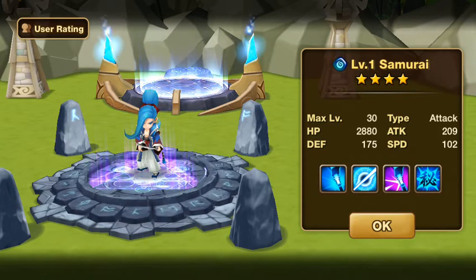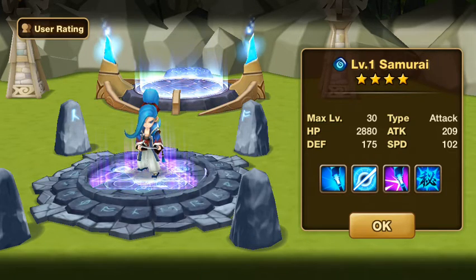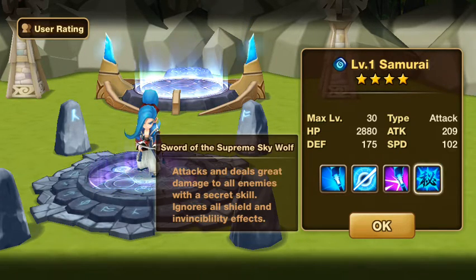He is an attack-type monster, and his skills are: Wield — quickly draws the sword to attack the enemy, decreasing the target's defense for 2 turns with a 50% chance. This skill has a 10% chance to activate the Sword of Supreme Skywolf. Something to know about all Samurai is they were given this really cool skill: Sword of Supreme Skywolf — attacks and deals great damage to all enemies with a secret skill.